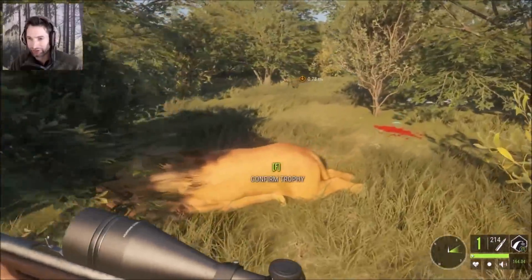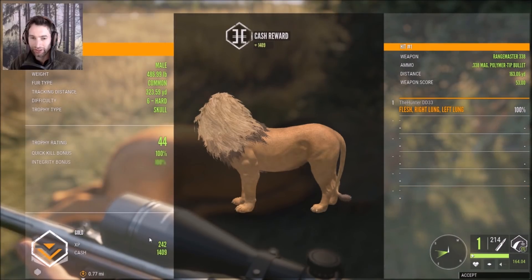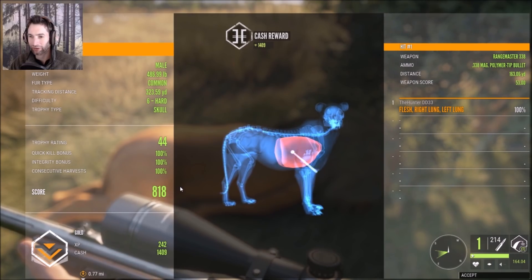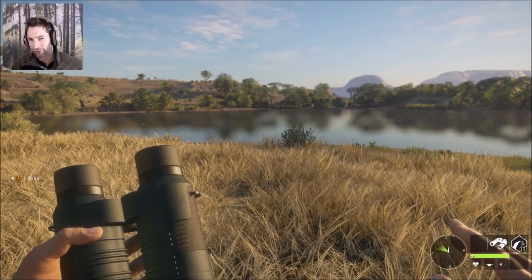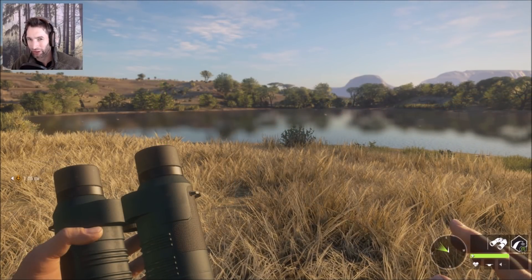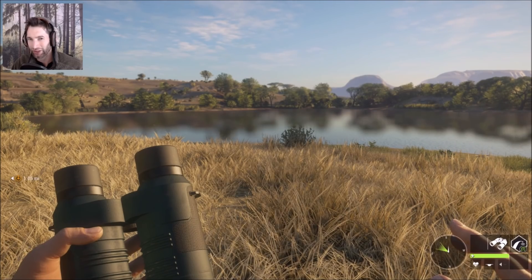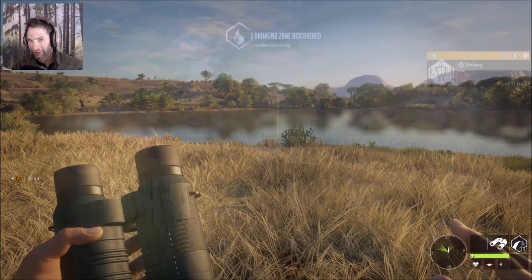Let's pick him up — another gold! Double lung shot at 163 yards out, centered the lung absolutely beautifully. Here's another way to hunt the lion: go down to a waterhole, sit there and wait, and eventually they'll come in. You'll be waiting a little while most likely, but there's a good chance you're going to see a lion eventually.